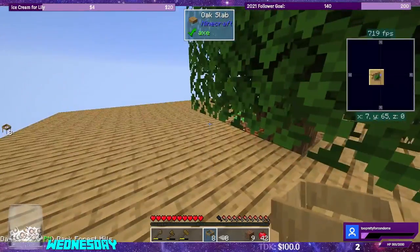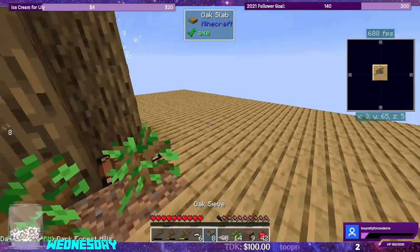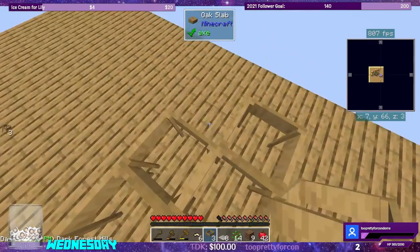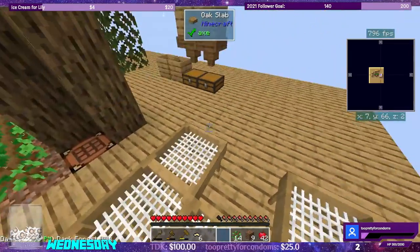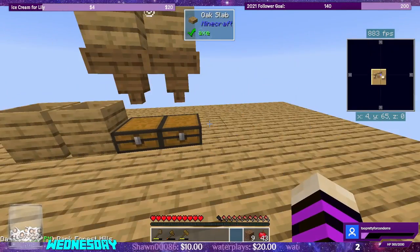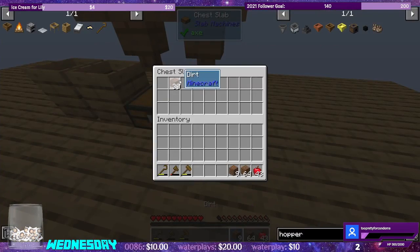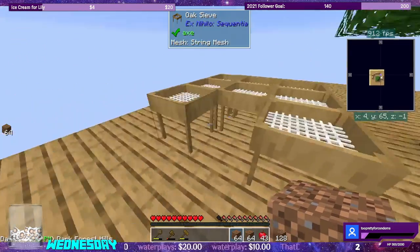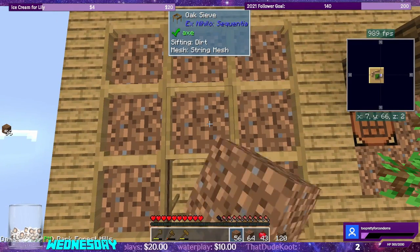Let's go ahead and put the sieves over here. We're going to go one, two, three, five, six, seven, eight. That's our sieves. I made a second composter so that we can make dirt faster. We are at 64 — a little bit over two stacks. We have two stacks. So let's stand here in the middle and hope none of it goes over the edge.